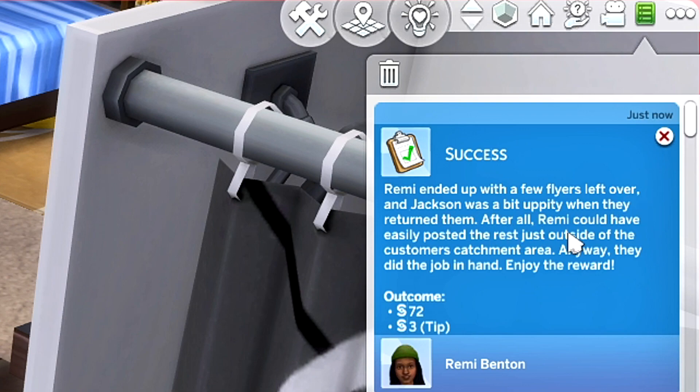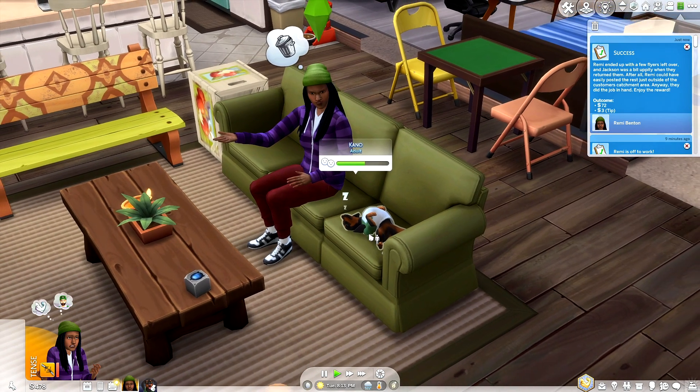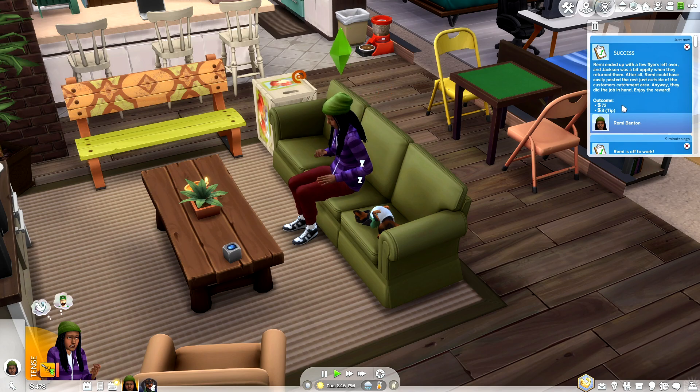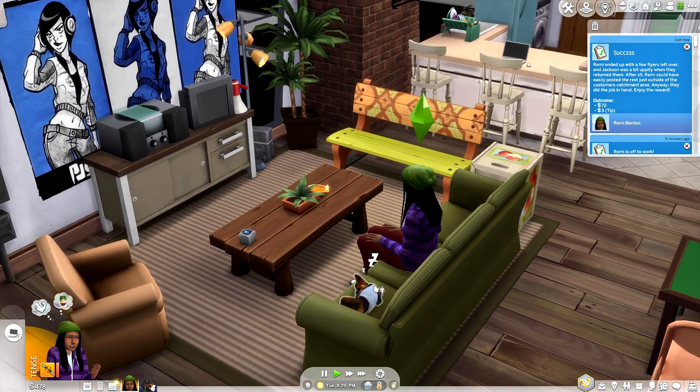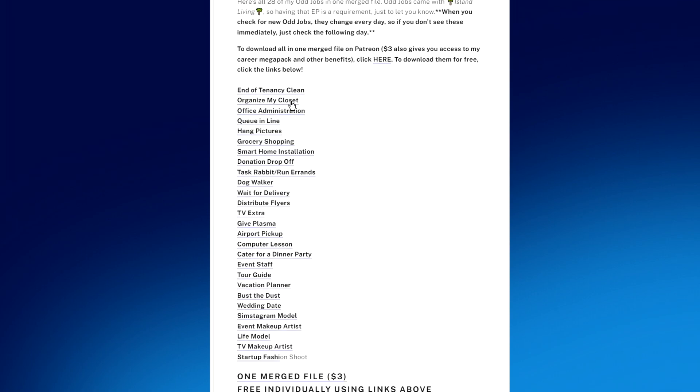Remy ended up with a few flyers left over and Jackson was a bit uppity when they returned them — though Remy did the job at hand and enjoyed the reward. I'm a little confused because even though the notification said Remy succeeded with flying colors, we only received 55 simoleons. Either way, I'm not complaining. I won't be able to cover all 33 odd jobs in-game, so let me take you to the creator's page. The creator is Midnight Tech — you can do things like organize my closet, office administration, queue in line, hang pictures, wait for a delivery, TV extra, give plasma, bust the dust, and simstagram modeling.